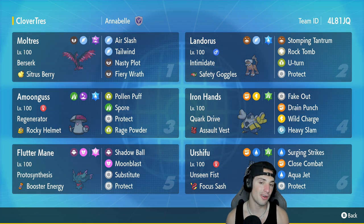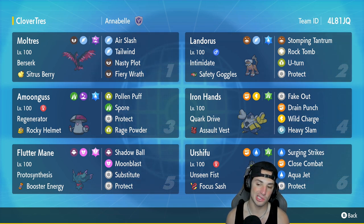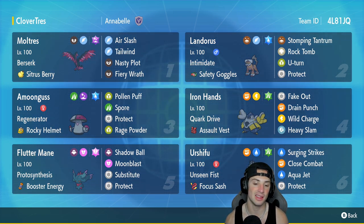We got Iron Hands in our fourth slot. Iron Hands is really good by itself and it's even better when going up against trick room teams. It has Quick Guard with Assault Vest as item, Fake Out, Drain Punch, Wild Charge, and Heavy Slam. In our fifth slot we got Flutter Mane. Flutter Mane is just one of those Pokemon that can be good on any team — it's got Protosynthesis, Booster Energy, and a different moveset with Shadow Ball, Moonblast, Substitute, and Protect.